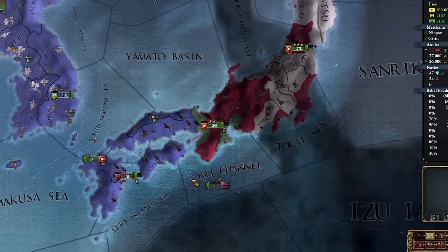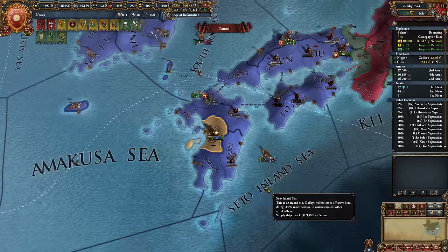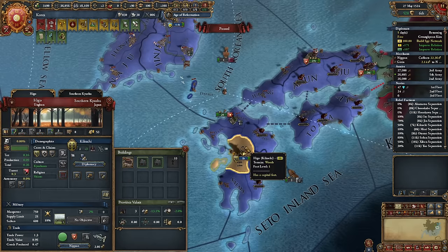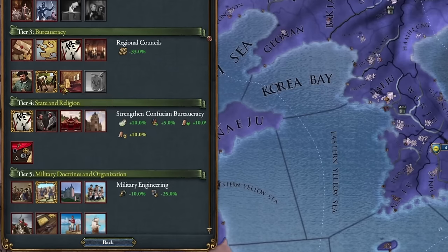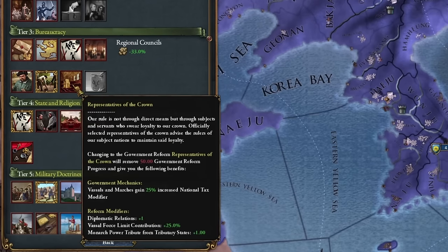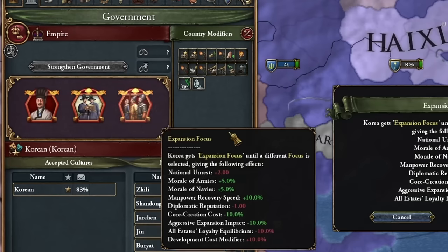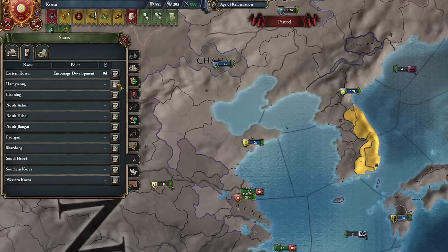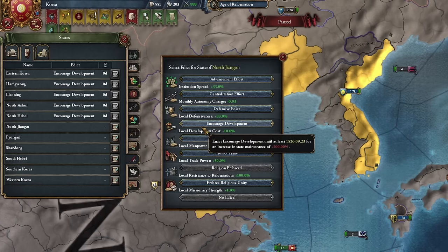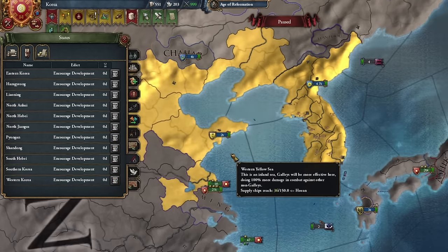One third of Japan is under our control — it's time to release our first tributary in Japan. It's also a good time to switch from regional councils to representative of the crown, allowing us to take points from our tributaries. Though it's not much with only a hundred tributaries, it adds up. The biggest downside to this tactic is having to manually change edicts in all provinces from development to manpower, or removing them altogether — which is necessary but tedious. Why isn't there a single button for this?